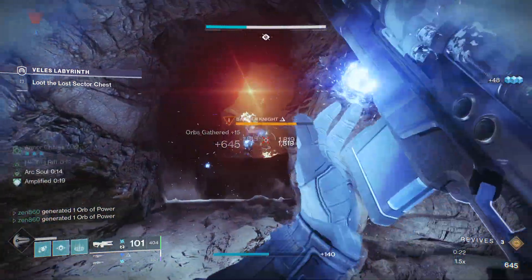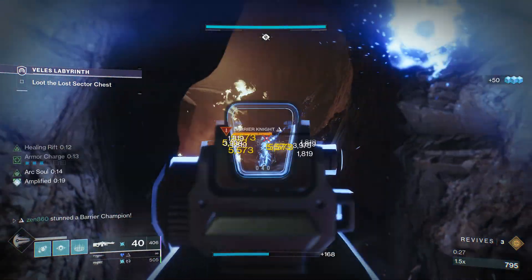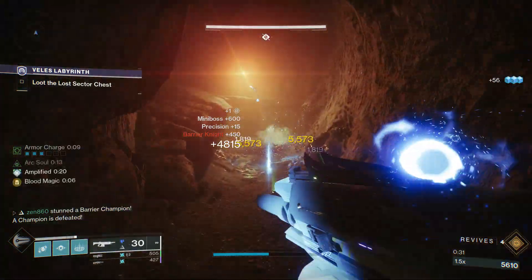We're going to pop our rift down — that's giving us so many different benefits due to the build that we're running. Going to stun this barrier champion, switch to our heavy, and that is going to be enough to absolutely fry it due to all the buffs we have going on.